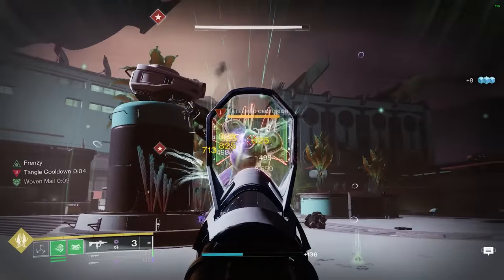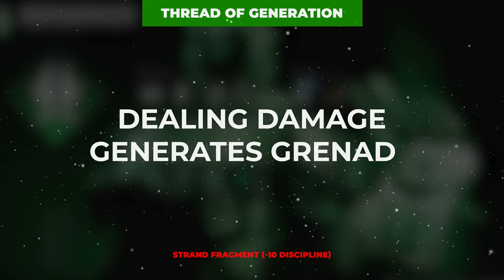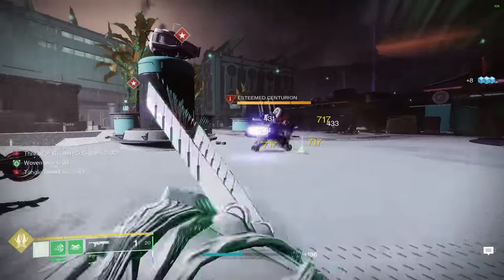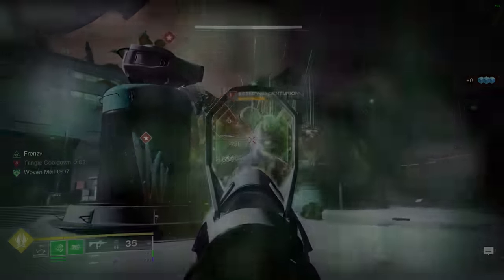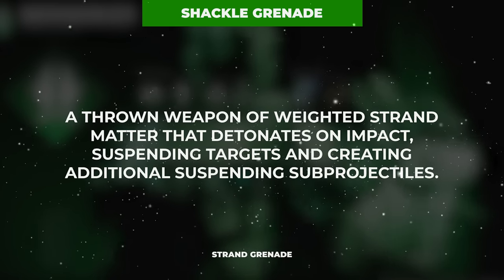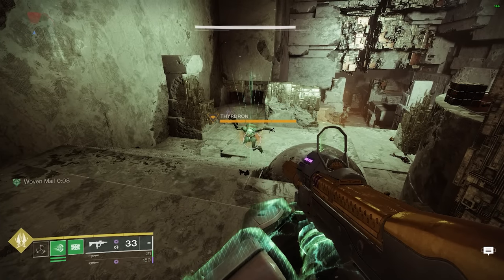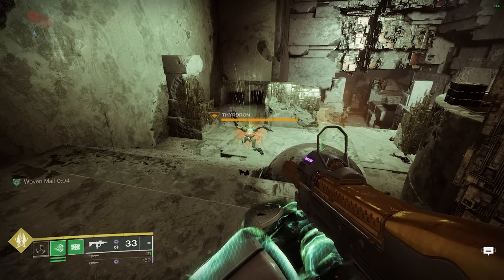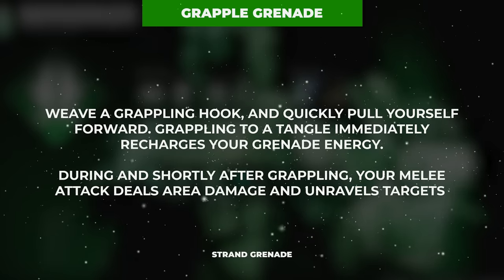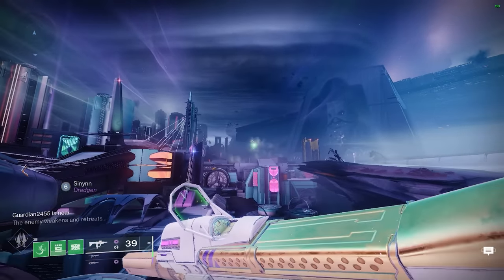In addition to all that, they also give us four fragment slots to further amp up this already strong kit. The first fragment is Thread of Generation, which grants us grenade energy simply for landing hits with our weapons — giving you incredibly high uptime on a grenade of your choosing. I highly recommend the Shackle Grenade for higher-end content, as having another method of enemy suspension can be incredibly valuable, especially for shutting down high-threat enemies like champions and tormentors. That said, the Grapple Grenade is off the charts fun, and if you prefer it — especially in lower-end content — you'll fare perfectly fine.